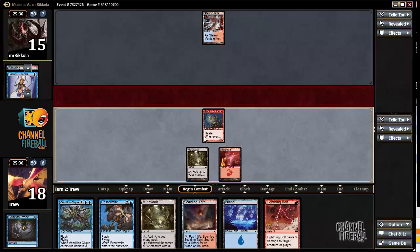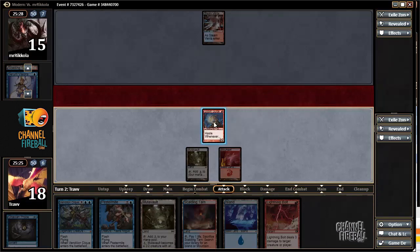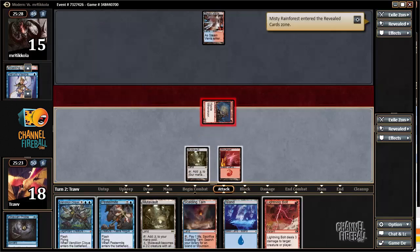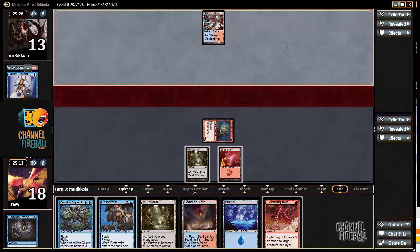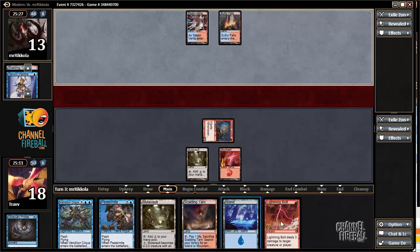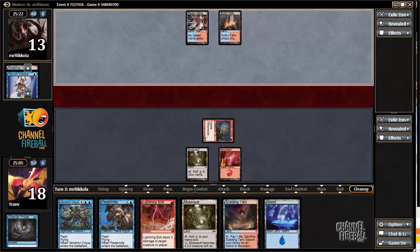We don't need to play Clique at turn three. Opponent in chat — yeah, they're like 'I probably didn't mean to do that.' We have Misty Rainforest and Goblin Guide doing serious damage. Opponent has to discard because of the Goblin Guide suite.